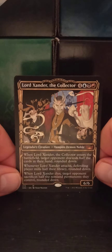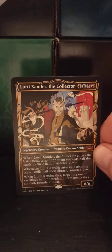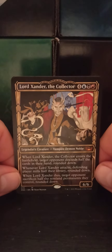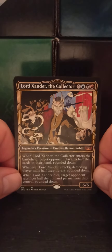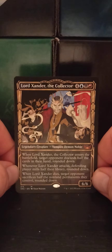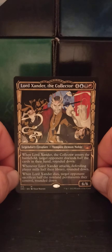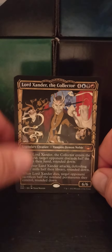Oh — we got a mythic! Lord Xander the Collector — a four blue, black, red legendary vampire noble, six six. When Lord Xander enters the battlefield, target opponent discards half the cards in their hand, rounded down. Whenever Lord Xander attacks, the defending player mills half their library, rounded down. Holy shnikes. When Lord Xander dies, target opponent sacrifices half the nonland permanents they control, rounded down. I take it back — that's a nasty piece of work.